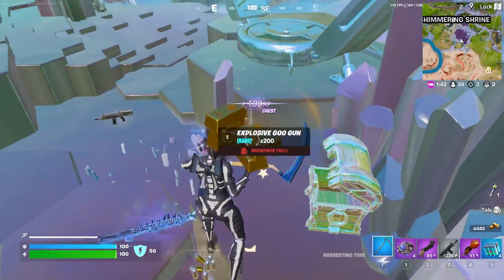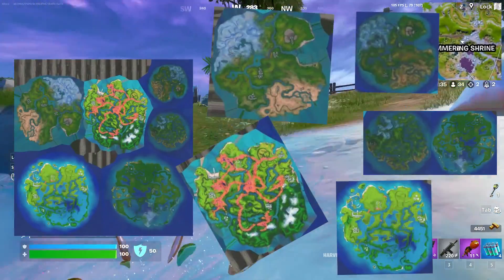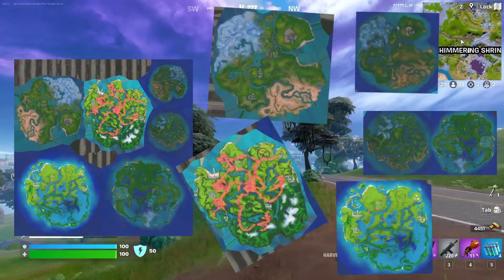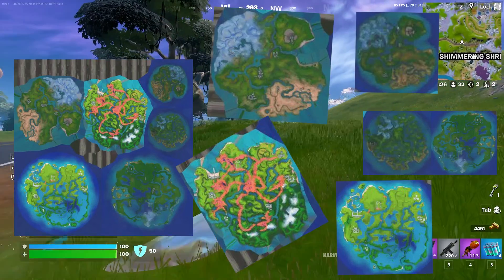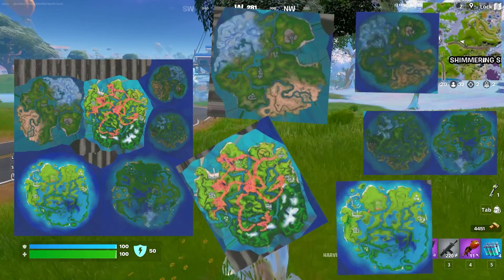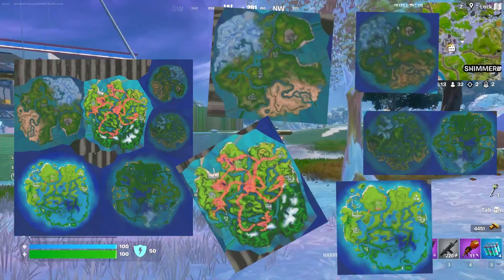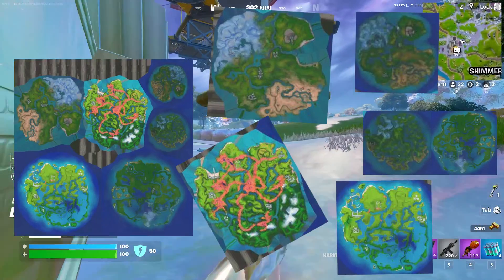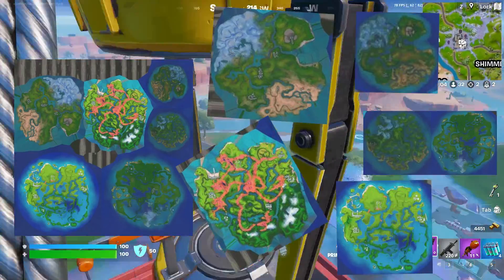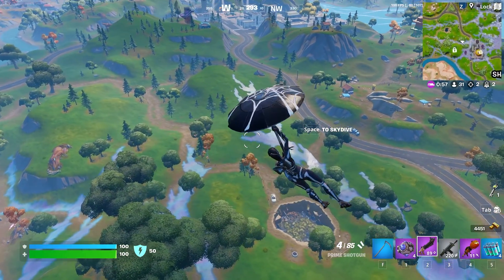The Herald has a new emote that might leak some map changes or even a brand new map. It's a very low quality image but we can make out some mini maps from the texture — Chapter 2 Season 3 flooded map, Chapter 2 Season 8 corrupted map, the standard Chapter 3 map before the reality biome was added, and some others that are too low quality to identify. Could be a Chapter 4 map, a heavily changed Chapter 3 map, or just a random texture they threw together for the emote.